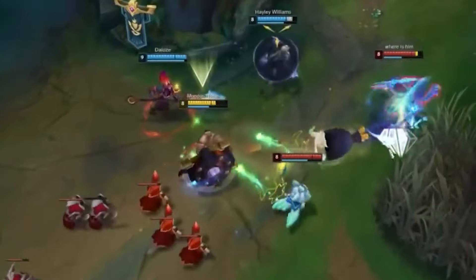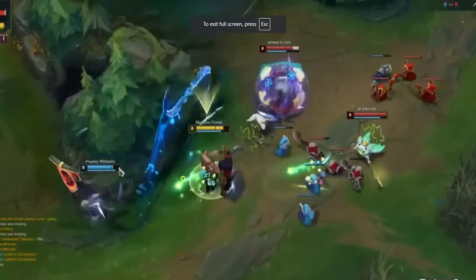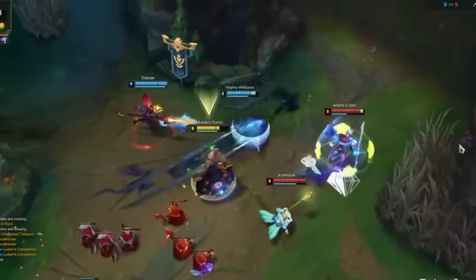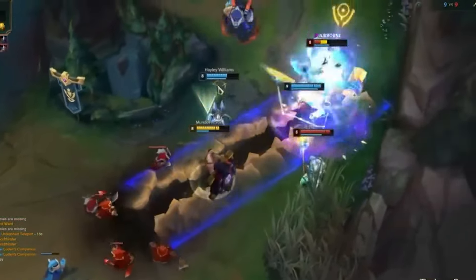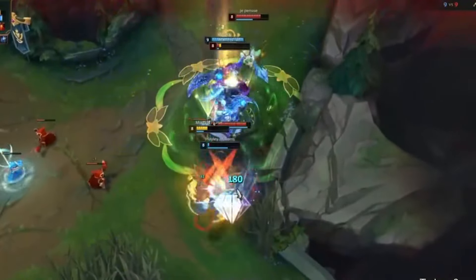So first, what does Braum actually do in League of Legends? Braum is a tank, meaning he can receive tons of damage and still live. He is also a support with tons of ice abilities and shield potential. Basically, his goal is to protect the carries on his team with his big shield while initiating teamfights to lead his team to success.